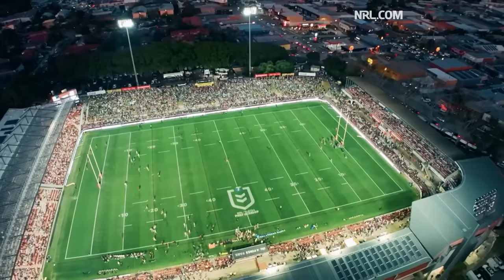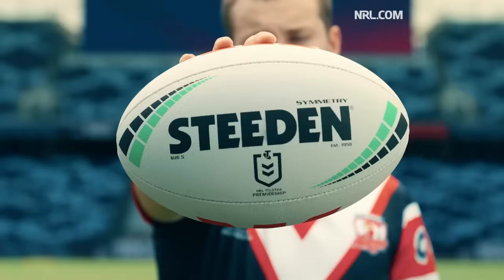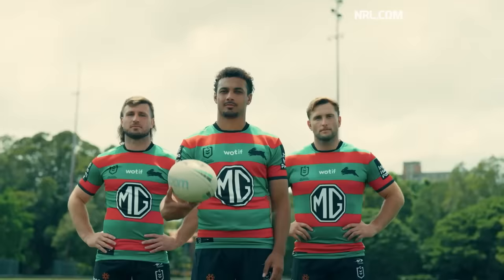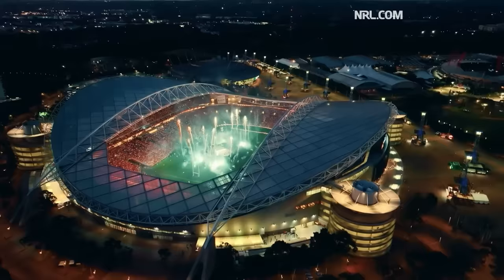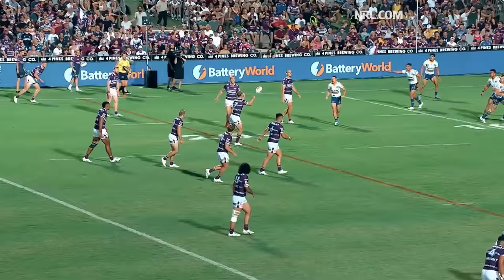Rugby league is played on a rectangular field of 100 metres in length, with an oval-shaped ball that is slightly thicker through the middle. It's an 80-minute game, two 40-minute halves, 13 players on the field for each team, four players for each team on the bench, and all the players play both offence and defence.